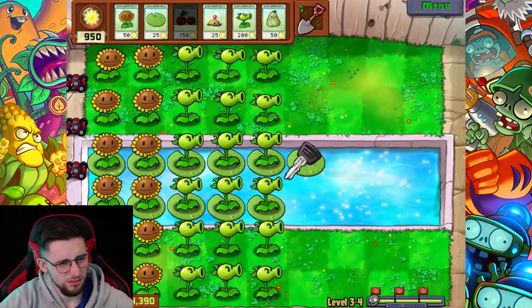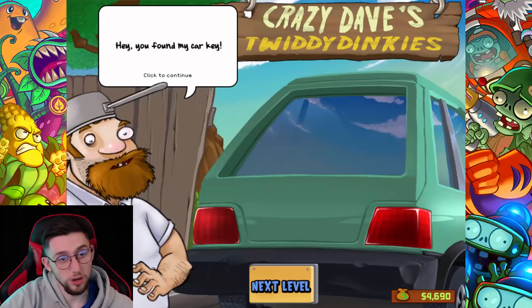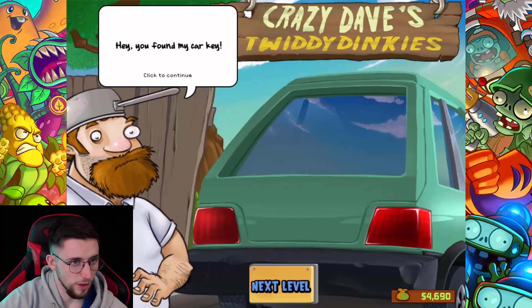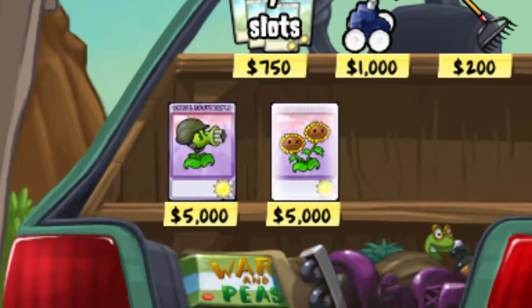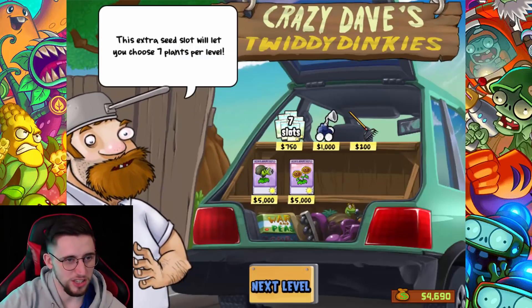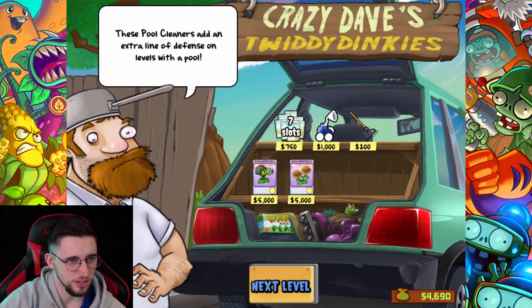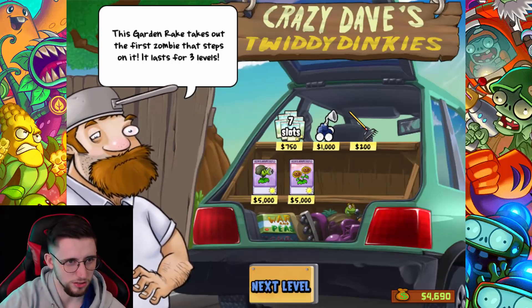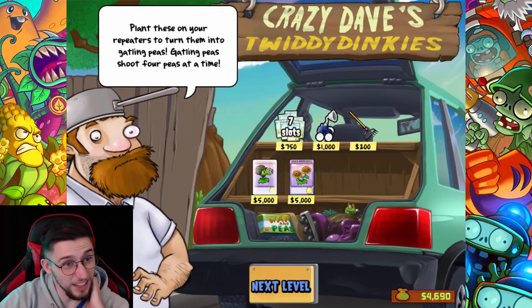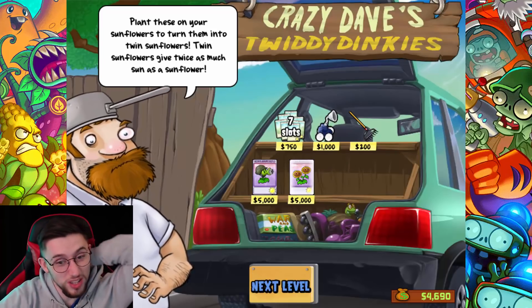Is that a car key? Crazy Dave's car key - you can now visit Crazy Dave. You have a shop, you say? You found my car key, you know what that means - Crazy Dave's Twiddydinkles is open for business! I can buy plants - this is why I saved up my money. I can still pay $7.50 for an extra slot. Pool cleaners add an extra line of defense on levels with a pool. Garden Rake takes out the first zombie that steps on it, lasts for three levels. Gatling peas shoot four peas at a time - twice as powerful as repeaters. And then we've got twin sunflowers as well.